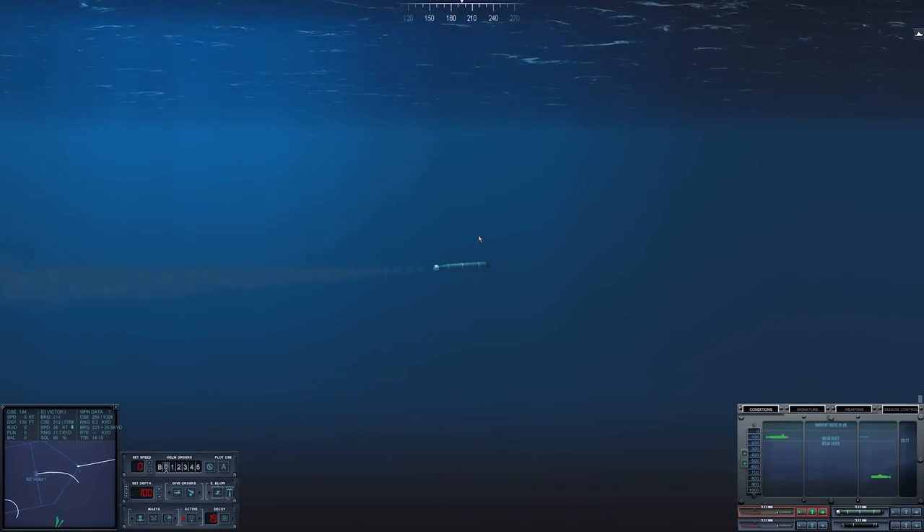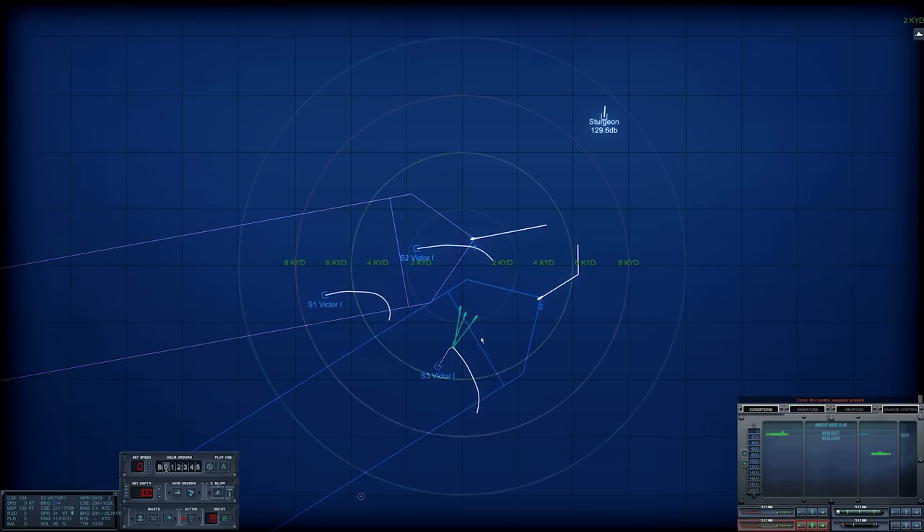Torpedo one has gone active, so we better match depth. Sierra Two is at about a thousand feet — diving torpedo down to match depth. As soon as it's down at depth it should pick up the Victor One almost instantly. Depth matched. Fire control — weapon acquired. Torpedoes acquired. Sierra Three is deep as well, floating at about the 800-foot mark.